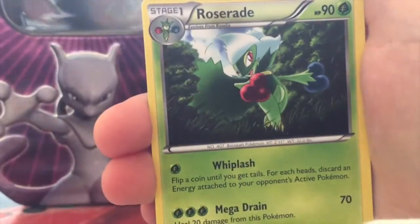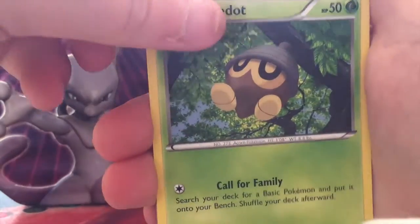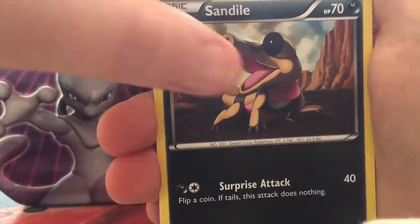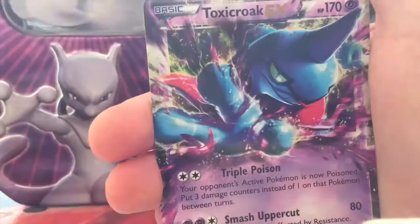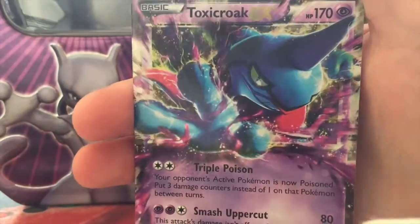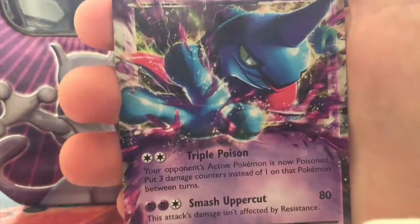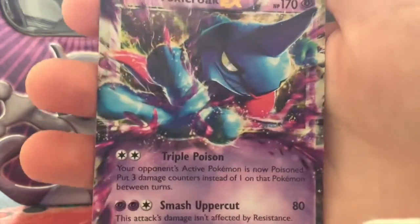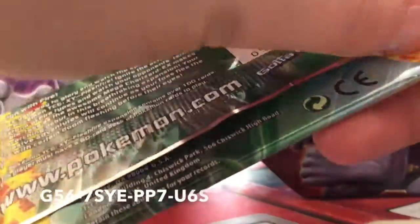Trick Shovel — very useful in milling decks — Roserade, Stunky, Pidgey, Surskit, Sandile, Shinx, a new Reverse, and a Toxicroak EX! We got something good, guys — a Toxicroak EX! Very nice, very awesome!